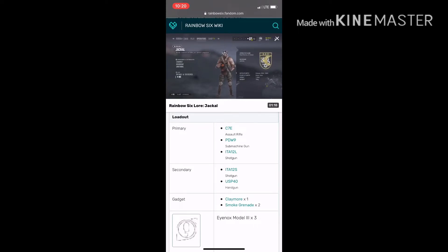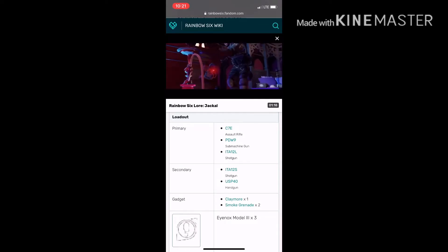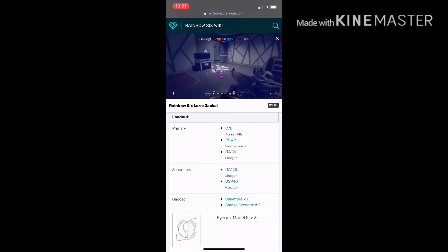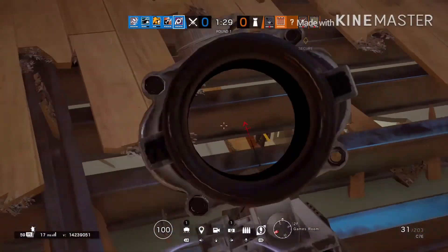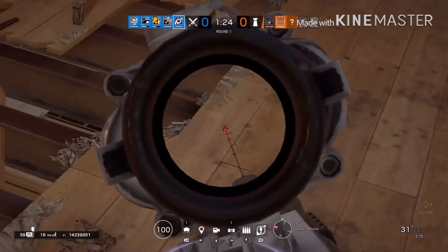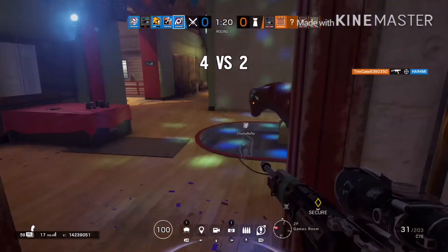Jackal's main gadget is the Eyenox Model III. You get three scans — you put on his footprint scanner and scan footprints to track exactly where the enemy is at that time. It will track them, which is really cool. This next clip is recorded by my friend. Keeping cautious with Jackal is a good strategy.